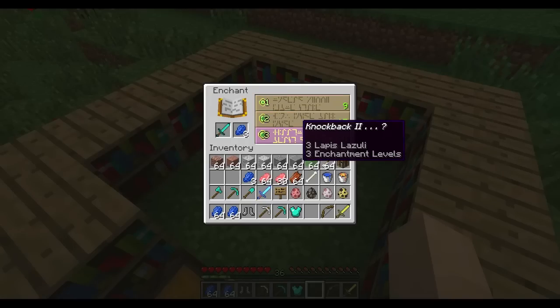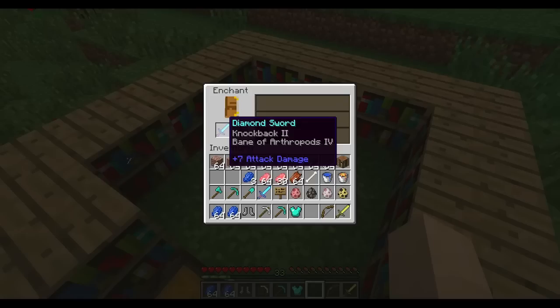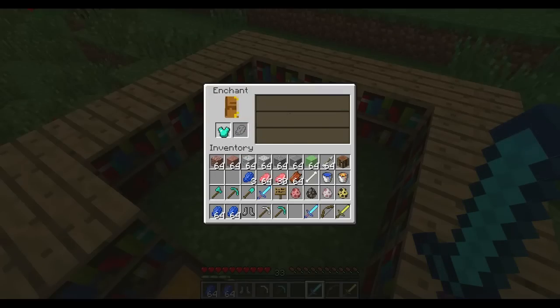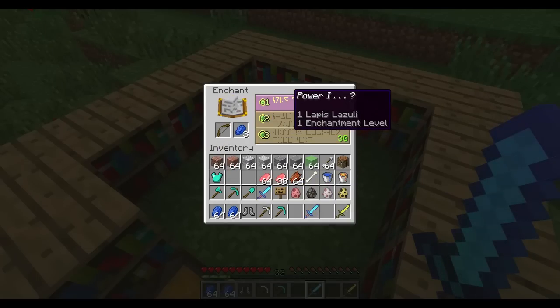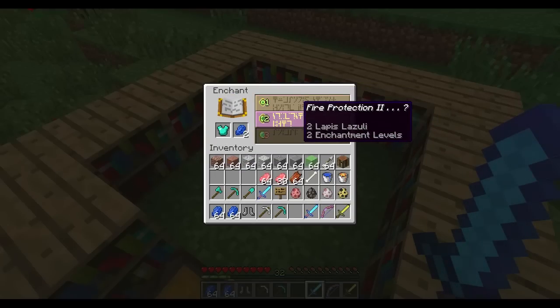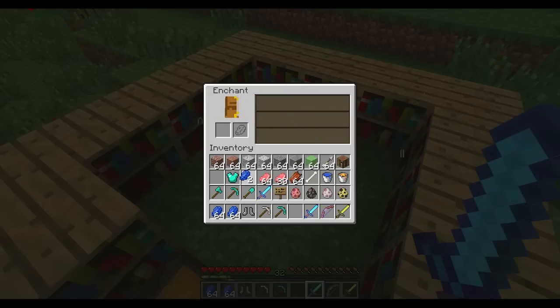I got my knockback two, but I also got Bane of Arthropods four — not that great, but still not too bad. Every piece of equipment will be locked into its enchantment options. Say I don't want any of those — I need to enchant something else real quick to refresh the options. Like I'll enchant this bow, and then when I put the chest piece back in, the options are all different now. So if you want a new set of enchantment possibilities, you have to enchant something else first — that's just how it works.